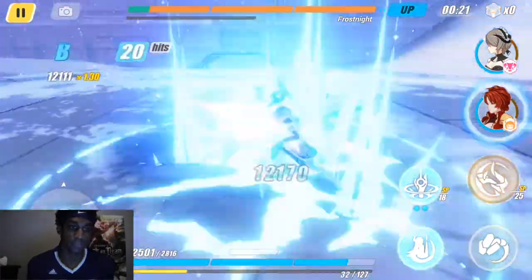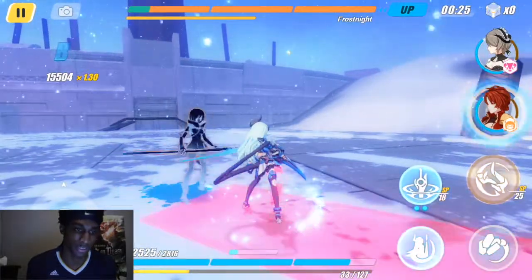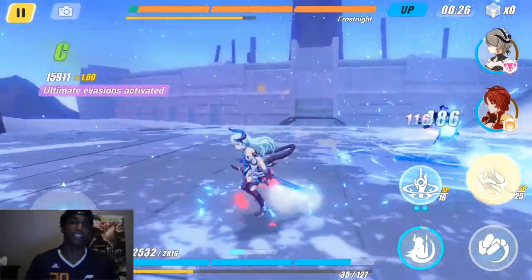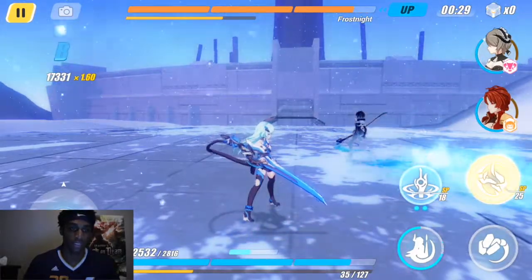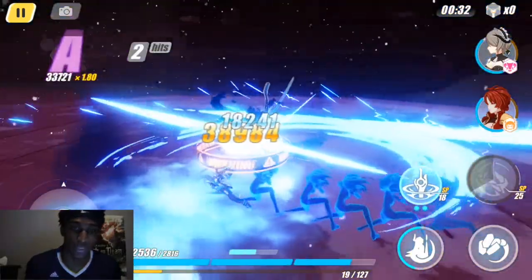I just showed you the charge attack twice — you go up and come down and do big damage. That's the evasion that creates an AoE and pulls in targets. And here comes the ultimate — boom — big damage and big crit damage.